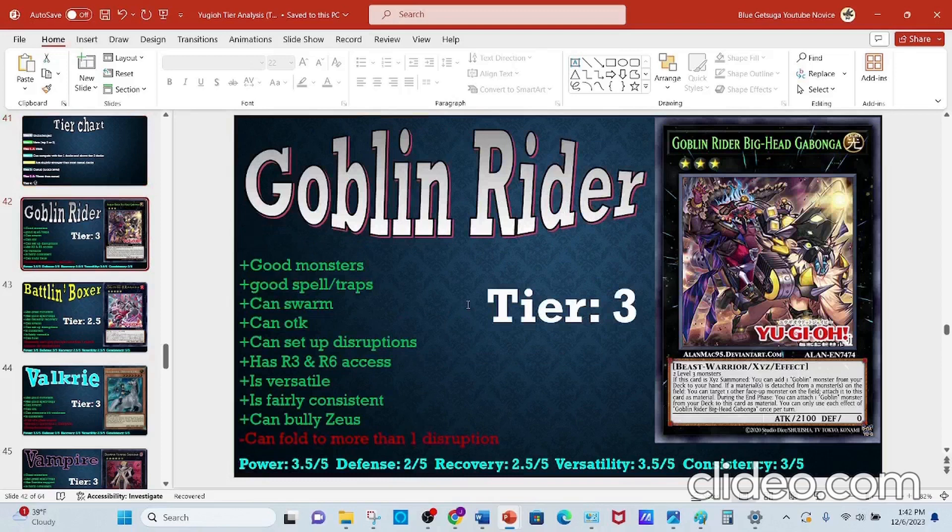First up, for the pros: they have good monsters, good spells and traps, they can easily swarm, they can OTK — especially due to their continuous spell card — and they can set up disruptions. They also have access to rank 3 and rank 6 toolboxes, also thanks to the continuous spell card.